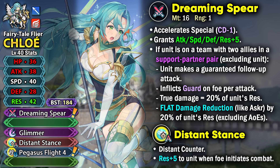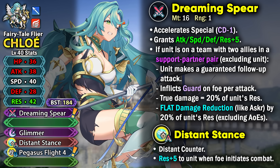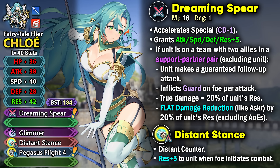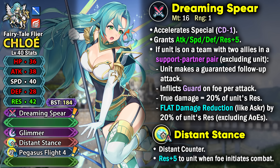She gets flat damage reduction just like Asker and Brave Dimitri — 20% of her resistance instead of defense. This does not include AoE specials, but her resistance is going to be pretty high so she won't be taking too much damage from them. Flat damage reduction is different from regular damage reduction in that it does not get pierced by Deadeye or Lethality and is not relative in nature.